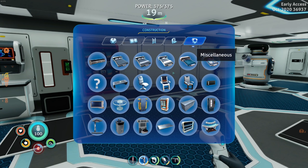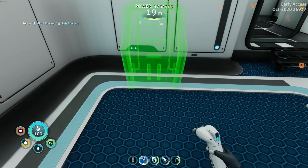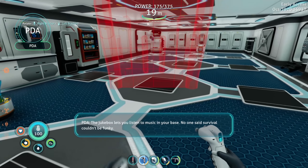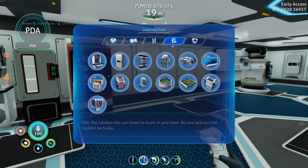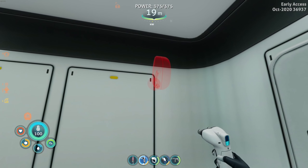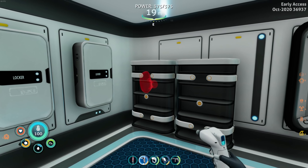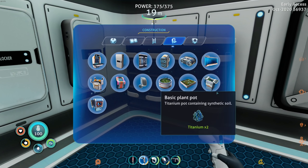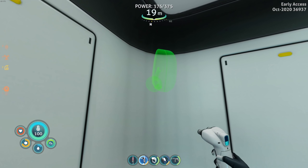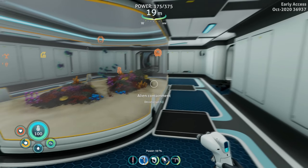We need the jukebox — it needs to be right here when you walk in. And we need to get some speakers so you can listen to music in your base. No one said survival couldn't be funky! Let's put a speaker over here and one in the room. Titanium and copper for speakers — I have plenty of copper. Let's throw a speaker in here and one in the room. That looks pretty good.